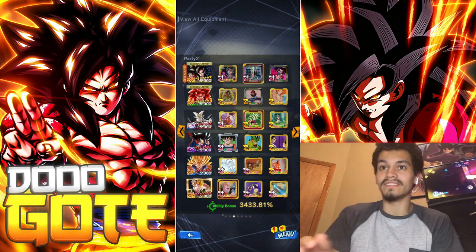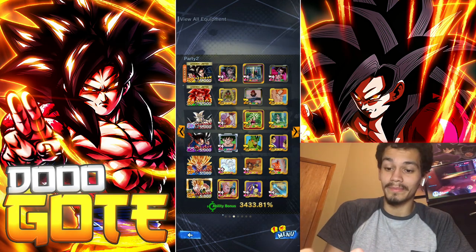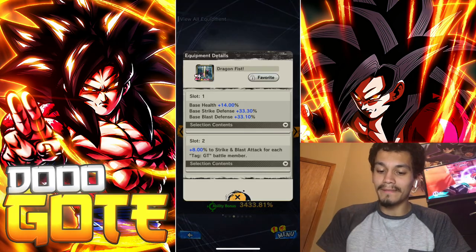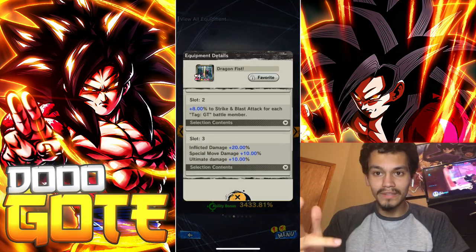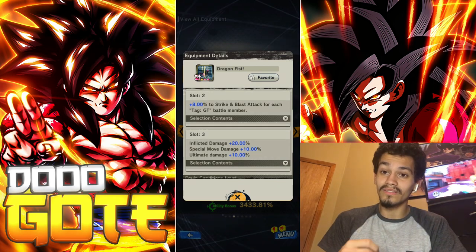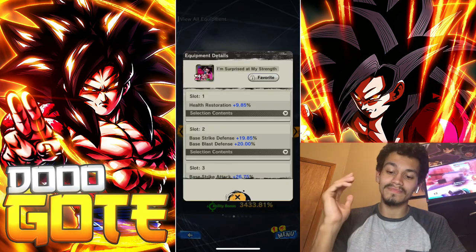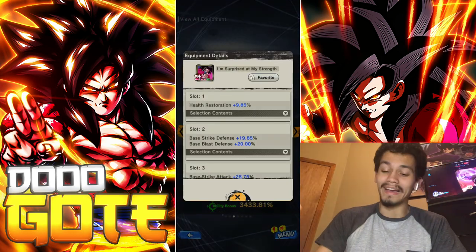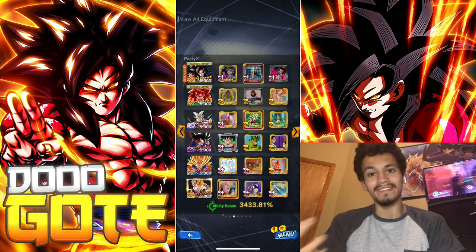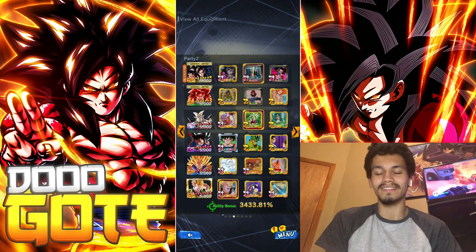I am out of it because that SSB Goku showcase was so bad, but I don't really care at this point. Equipment-wise: special move, ultimate damage, base health, obviously the plat, health, double defense, pure strike and blast attack. Red slot has general damage afflicted, special move damage and ultimate damage. Then the Z plus of the other plat for GT units — health restoration, double defense, and strike attack. He's going to look very good. Let's get into the matches.